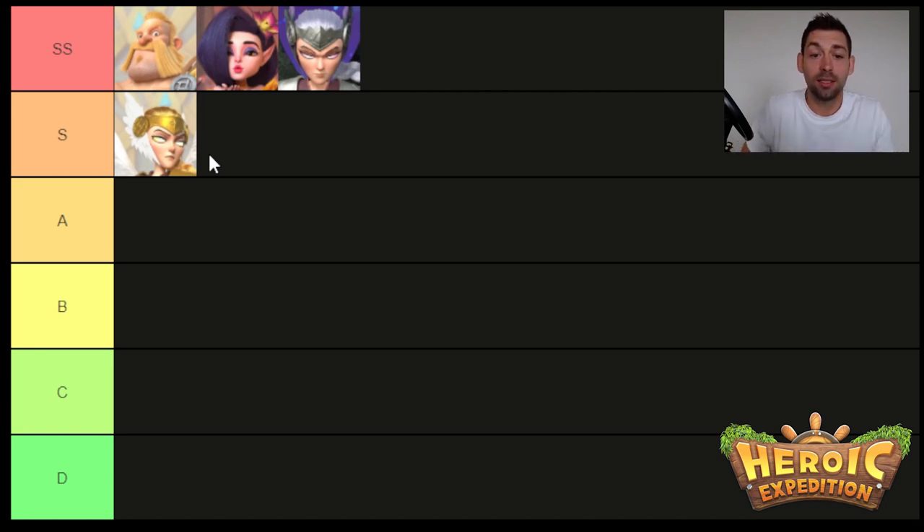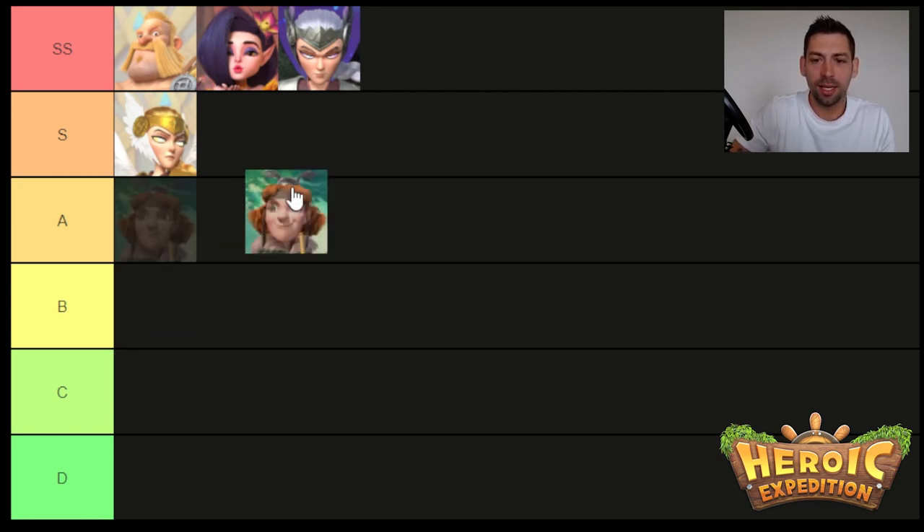Michelle gets reds because she gives decent healing on her active, but her real key is that 10% each until the end of battle when she hits a certain HP threshold — very good. Next is Matthew.